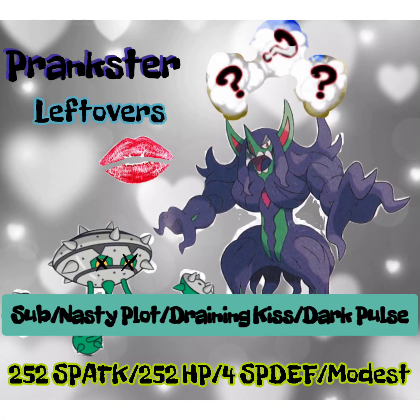This is the set I'm running: 252 Special Attack, 252 HP, and 4 Special Defense with a Modest nature to increase Special Attack and decrease Attack, since I won't be using Attack. For the ability, I'm using Prankster. The moveset is Substitute, Nasty Plot, Dark Pulse, and Draining Kiss.